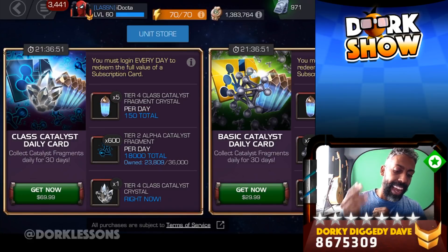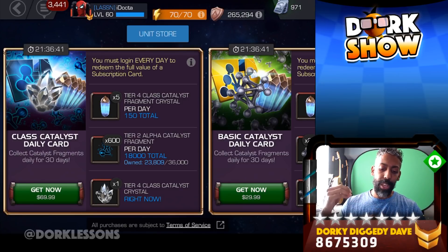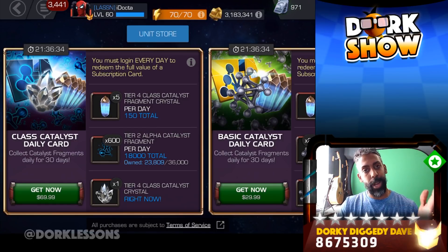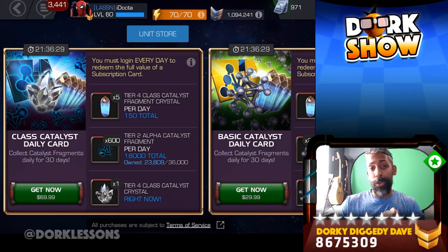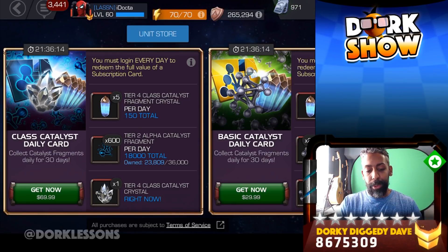So here we have the Class Catalyst Daily Card. This is $70, and it's giving you 150 total Tier 4 Class Catalyst Fragment Crystals. It's giving you 18,000 total — basically half of a Tier 2 Alpha — and you get a Tier 4 Class Catalyst right away. Who is this for? You can get it if you want. If you're nowhere near putting together a Tier 2 Alpha or having a 4th Tier 2 Alpha so that you can take a Champion to Rank 4, you can have it sitting in your stash. But this deal is really for the Summoner that is right on the cusp of getting their first or second Rank 4 and you are literally like 18,000 away. You will get them in 30 days, piece by piece.